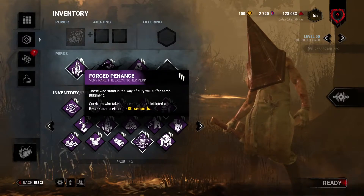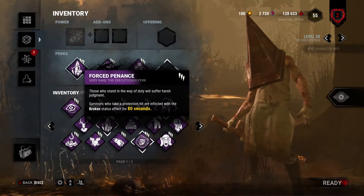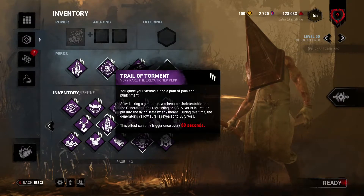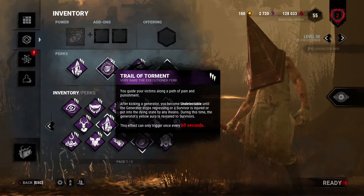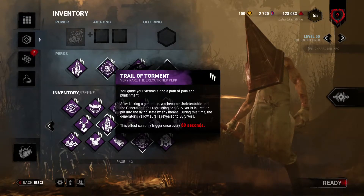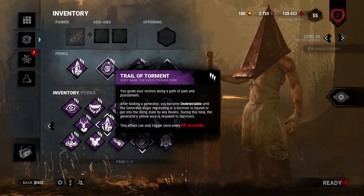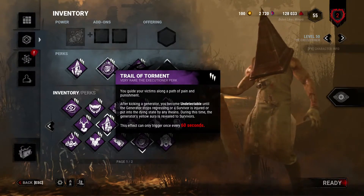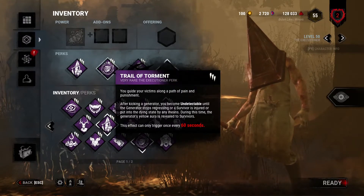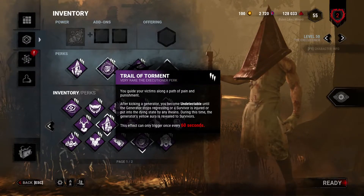That might add some use, but I feel like they have to rework it a little more because not everyone takes protection hits — that's not always smart unless you're running that one perk we're gonna talk about. So this perk: after kicking a generator you become undetectable until a generator stops regressing or a survivor is injured or put into the dying state. This looks really good — it forces survivors to either make a play or camp on the highlighted generator.